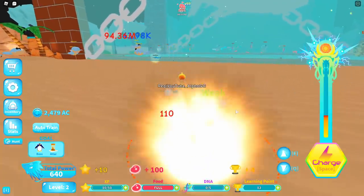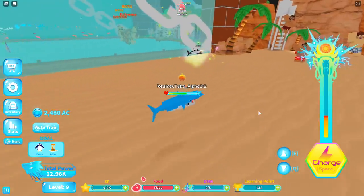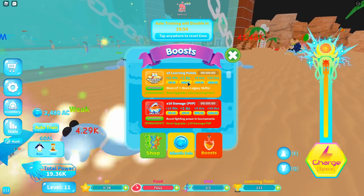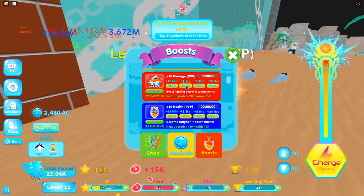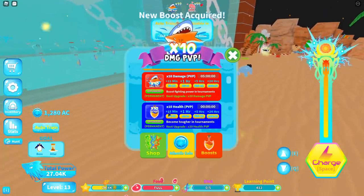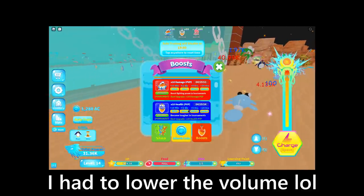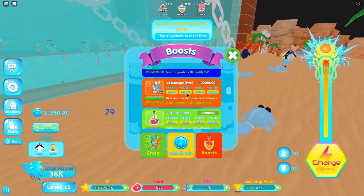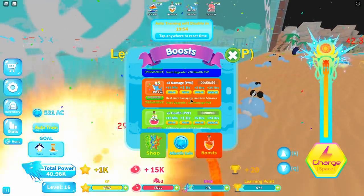We have 640 total power and we need to get stronger to take out the penguin boss. We're gonna have to run some boost or something — auto train yeah. We don't really need learning points anymore since we have the ascension skill, but I kind of want to do more damage and have more health. Let's buy five hours of 10x damage and five hours of 10x health... oh wait, no, that's PvP stuff! Oh my gosh, I just wasted my Atlantis coins!